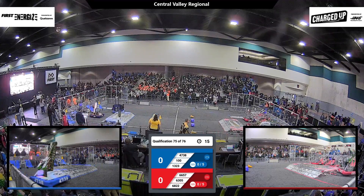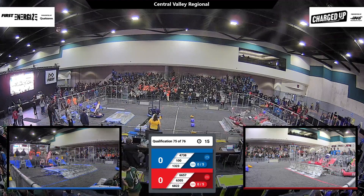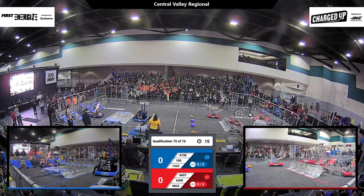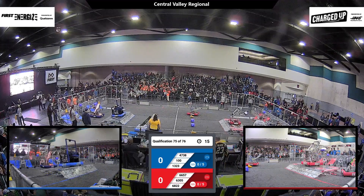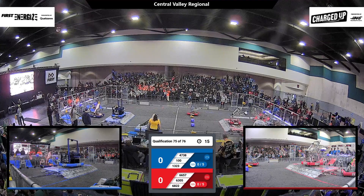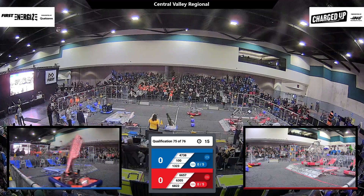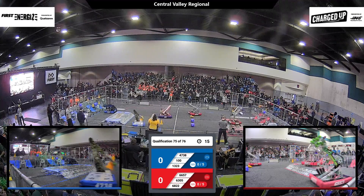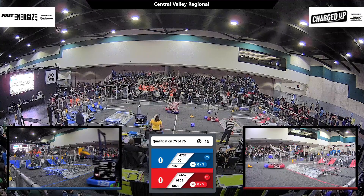13-23 quickly out for the Blue Alliance, grabbing a game piece and moving around, grabbing another game piece and up onto their charge station. For the Red Alliance, we've got all three Red robots on the move. 68-22 is able to engage with the Red charge station. We don't have scores on the screen yet, but it seems like an advantage for the Blue right now.